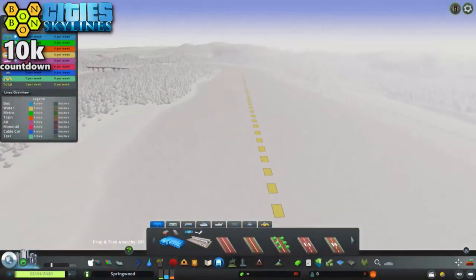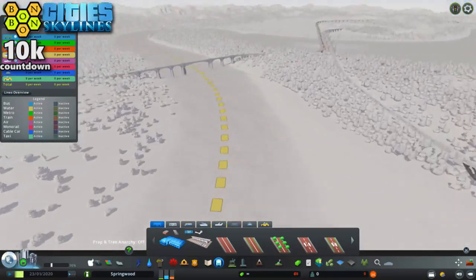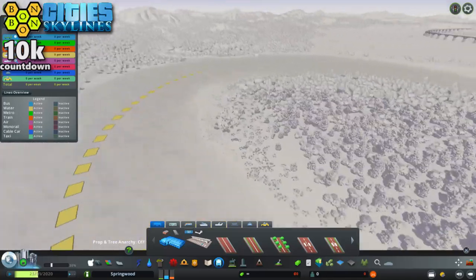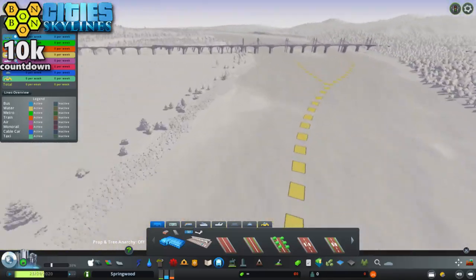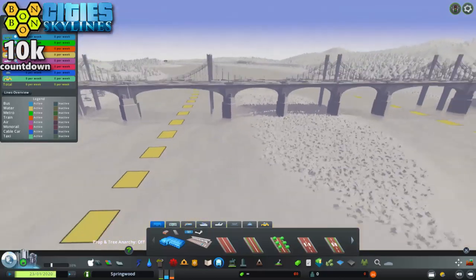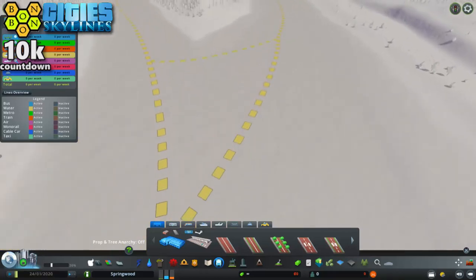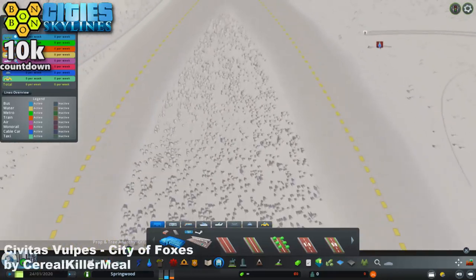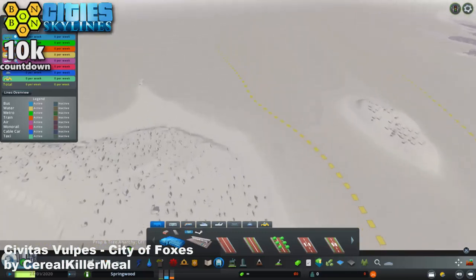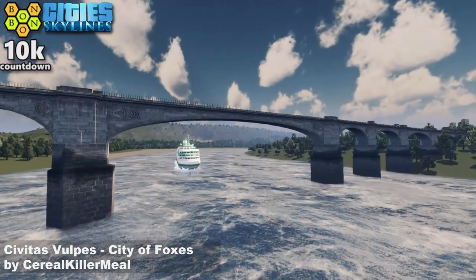And back to Civitas Vulpas and the shipping routes. We have one shipping route going up the entire length of the main river. Is that bridge too low? Around the S-bend there we split — we've got two options. Are these bridges too low? Well, they're the same height as the first one. We'll check with the cruiser coming this way. We've got a crossover there which is potentially a problem for colliding ships, but probably okay.